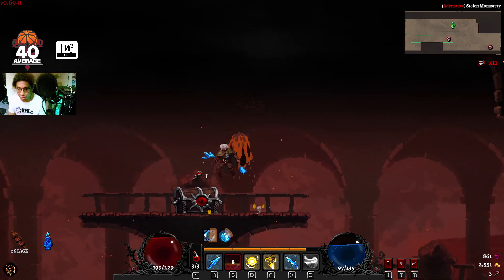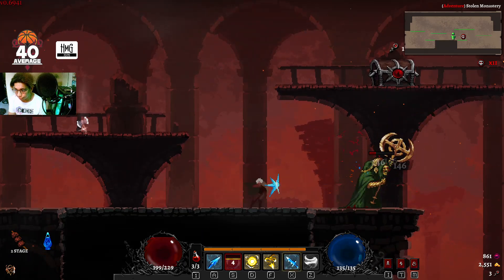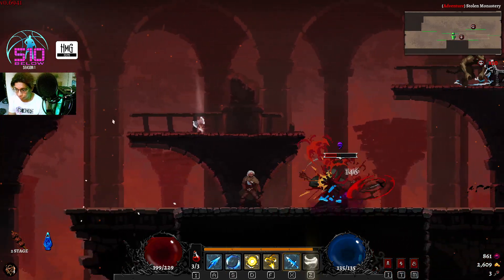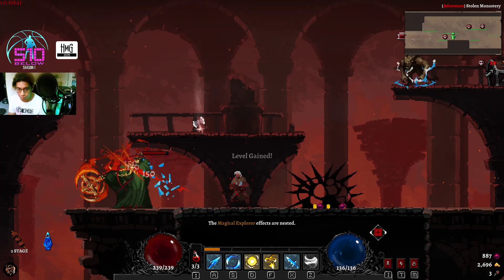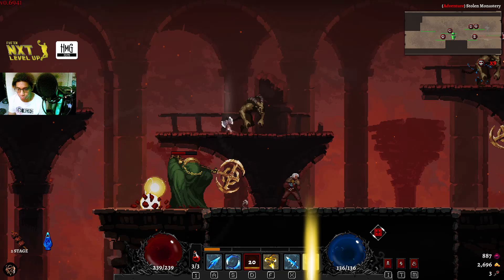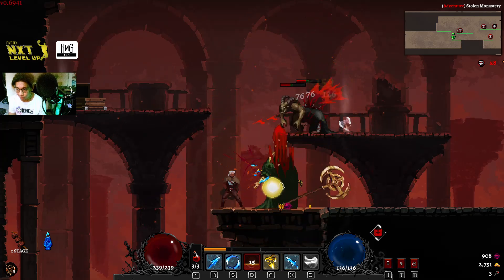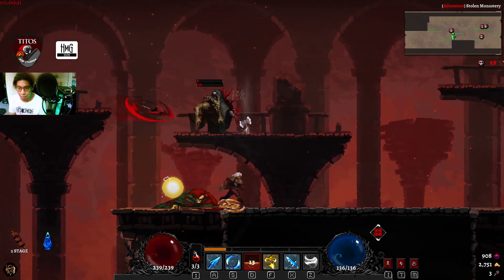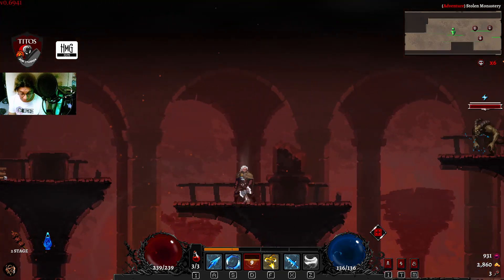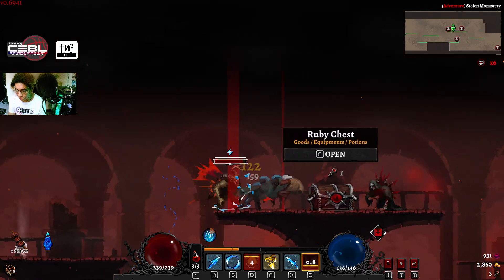What sucks about this enemy is it's flying and I can't hit it properly. I'm going to use the spear there because it usually stays in place and the spear explodes. A lightning build will help me with the next enemy.